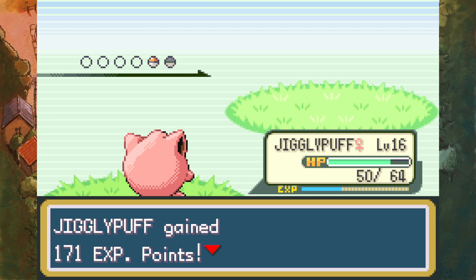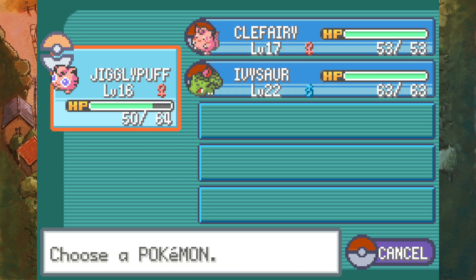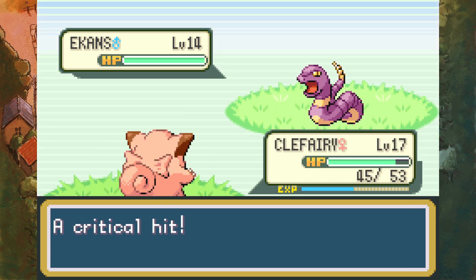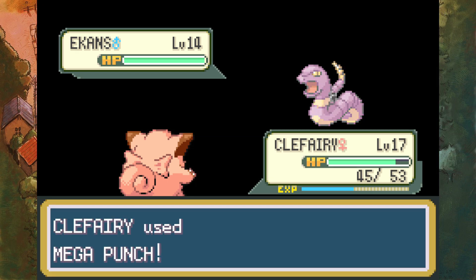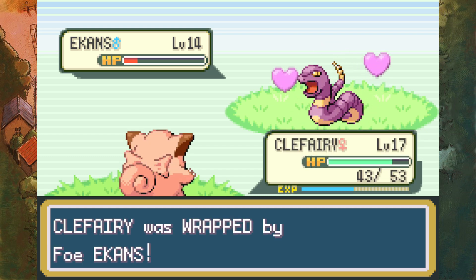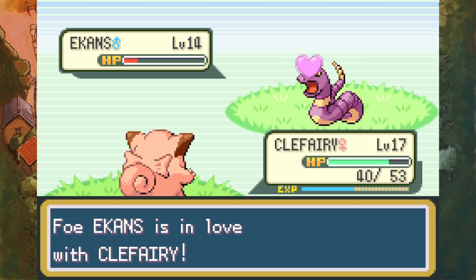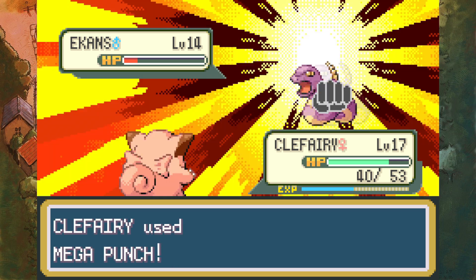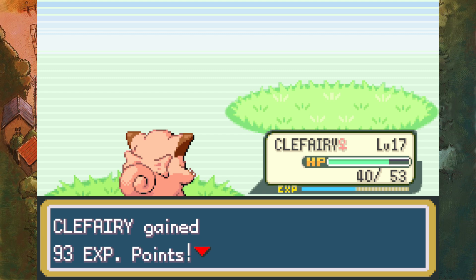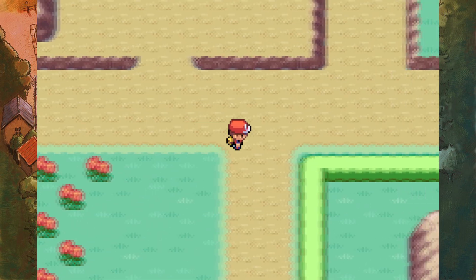Mega Kick is a really good move when it connects - it just needs to connect, that's the problem. I'm also thinking the Ekans last episode might have had Intimidate and I just didn't notice. I'm going to switch to Clefairy. The one thing I dislike about the Mega moves is just their accuracy. Mega Punch would have been fine with 100 accuracy.